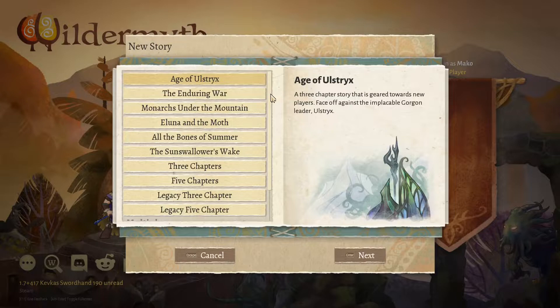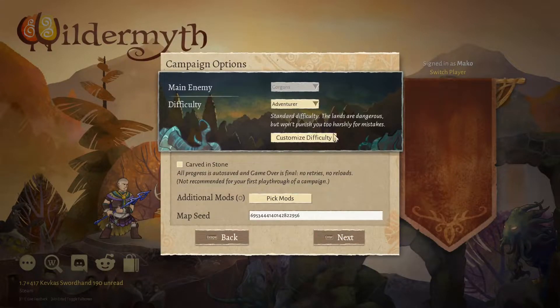We're going to start with this one and just kind of see how it goes. This is a three-chapter story geared towards new players — face off against the Implaceable Gorgon Leader Bolstrix. I did play this one before; as I said, I have played the game quite a bit in the past.